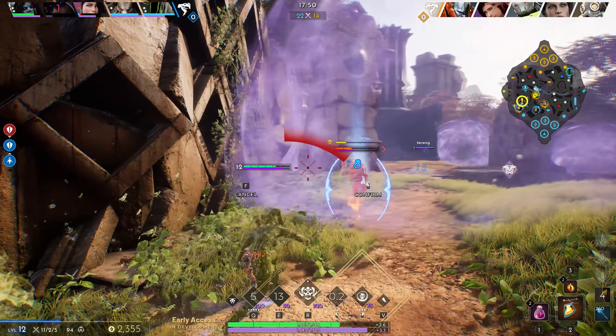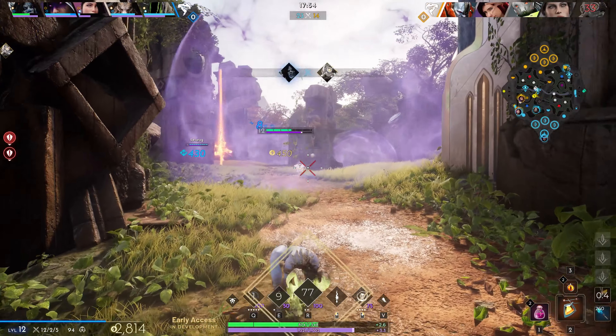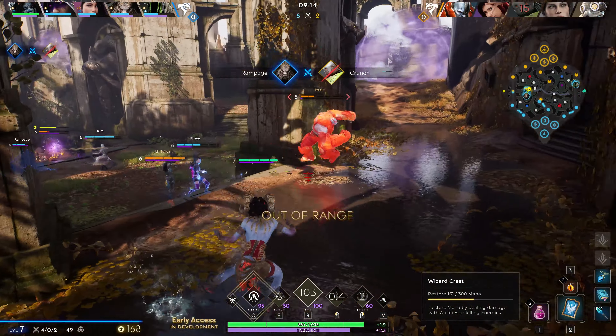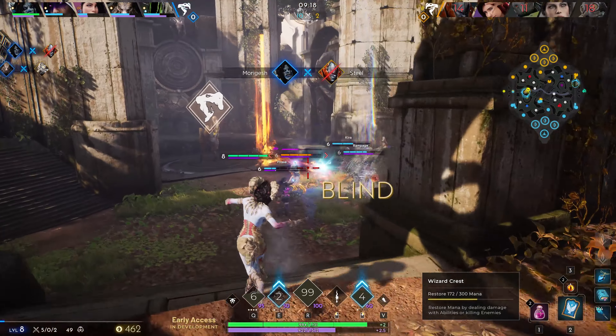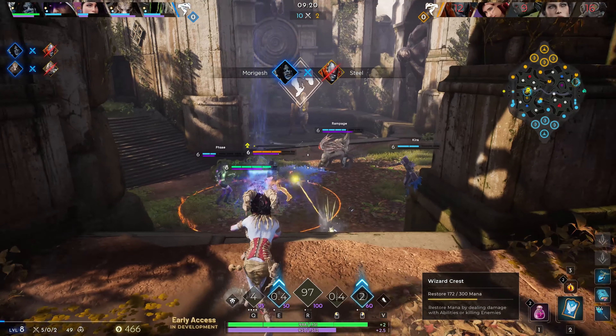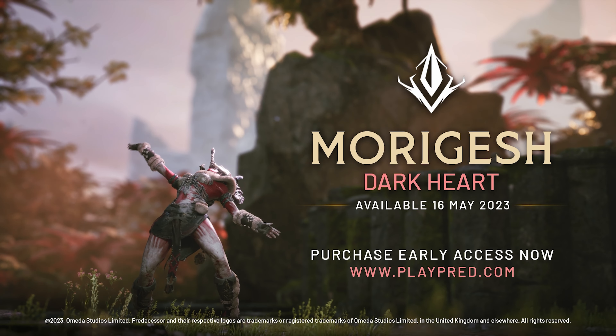Mark and Curse are highly adaptable abilities that can be employed strategically before a battle to take down an enemy carry, giving your team the advantage. Alternatively, you can seize the essence of a crucial target and use it to eliminate them as they attempt to flee the fight. Use ancient magic to finish off your cursed enemies as Moragesh.